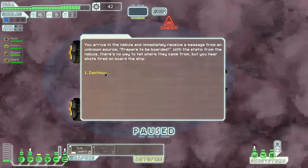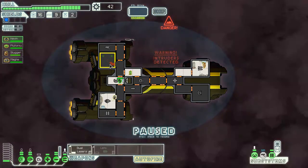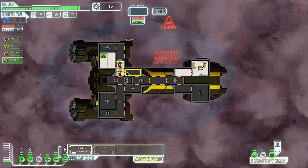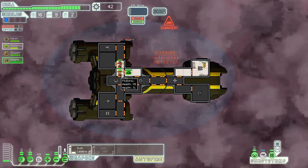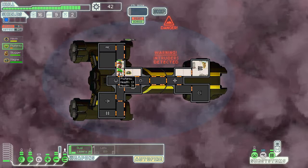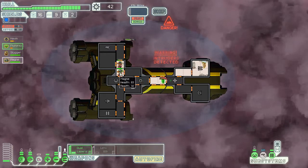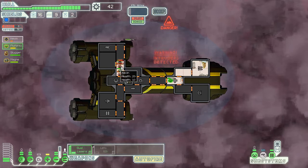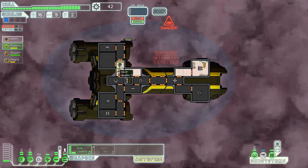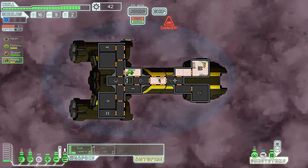Goddammit, we're getting boarded. Two people, that's not too bad. Let's have him stand by to switch out with our Zoltan dude. He has really low fighting skill, but considering the fact that he got switched out, he'll be fine. He got lucky with five health — and really, really lucky. Let's have everyone patched up.